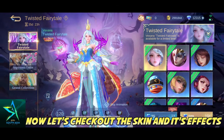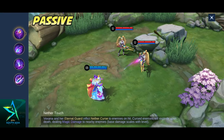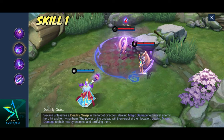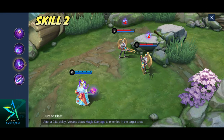Now let's check out the skin and its effects, and later I will purchase the skin and play. Skill 1. Skill 2. Ultimate.